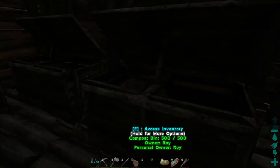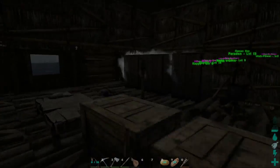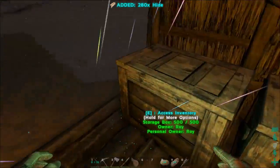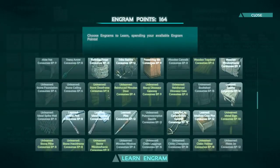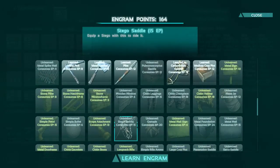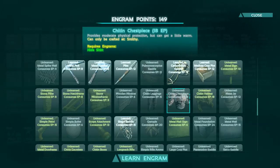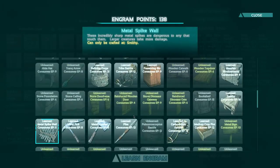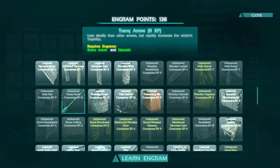I'm going to craft a few saddles — first a saddle for my new trike, and then a saddle for the stegosaur. Let's learn the stegosaur saddle engram. There are different options: the chitin chestplate, spike walls, drag arrows — I have tons of engram points I've never spent. Let's unlock the flare gun, then the shotgun, shotgun shells, simple bullets, and the longneck rifle scope.